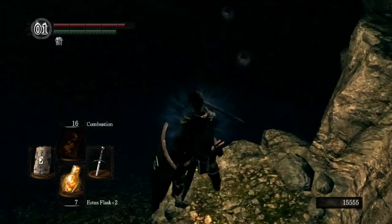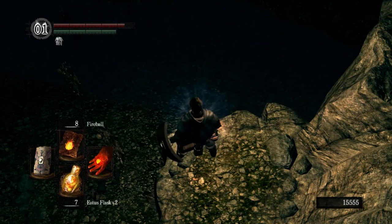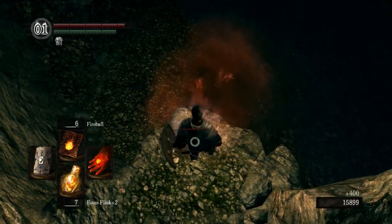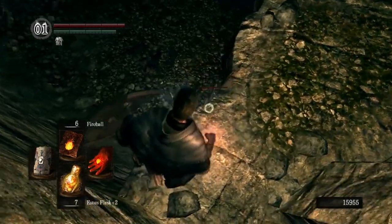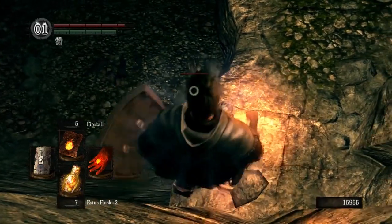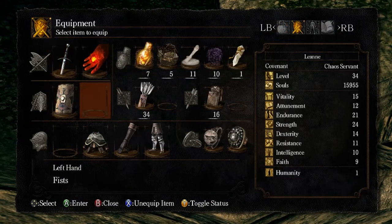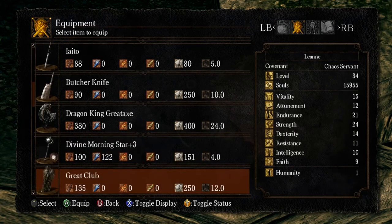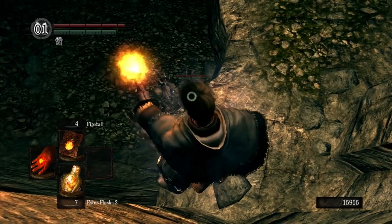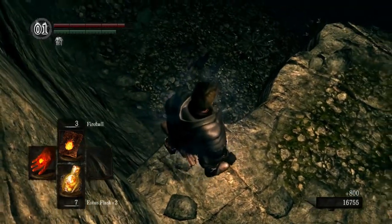These are the bone wheel skeletons - they're rather notorious for being huge pieces of shit. They are fairly well known because they just absolutely destroy your stamina. If they run into you with their spinning attacks, it will tear through your stamina, so a large group of these guys is one of the most dangerous things in the game.